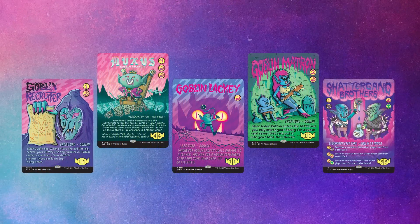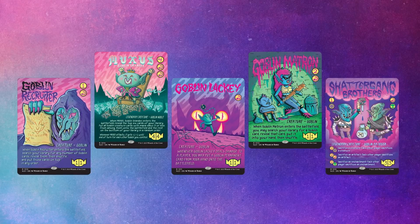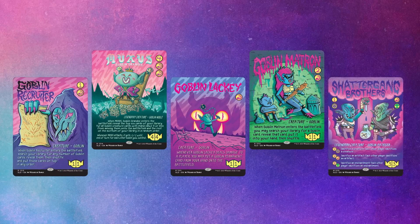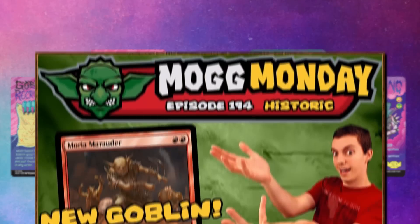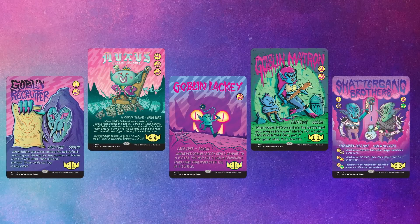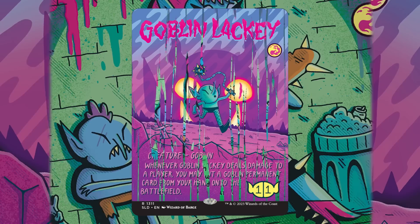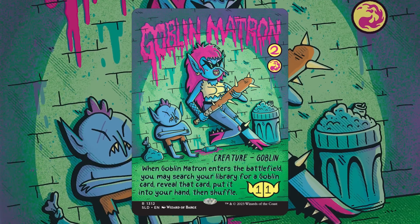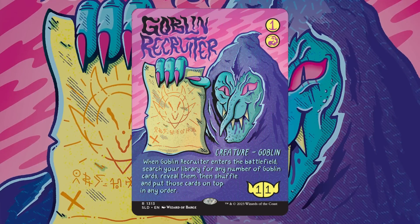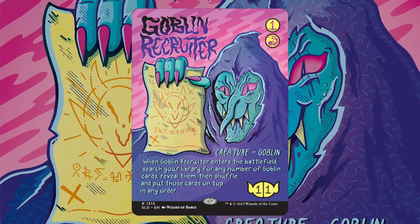Next up we have the Goblins Secret Lair — I was joking it might be a Secret Lair Jim Davis, because he predictably goes with goblins. The artwork is bright, colorful, and captures a goofy goblin spirit. These are also thankfully all goblins that see play, with Goblin Lackey being a card that legitimately needed a reprint. Goblin Matron may only be a ten-cent card but sees play from Pauper to Commander. Goblin Recruiter is another heavy hitter and has never actually had a foil version.